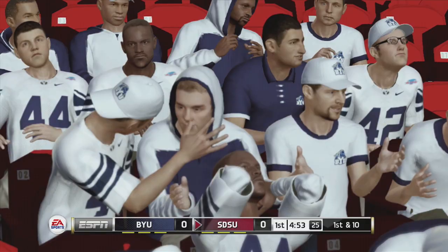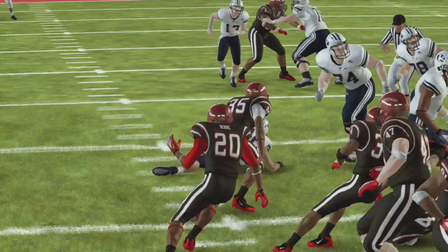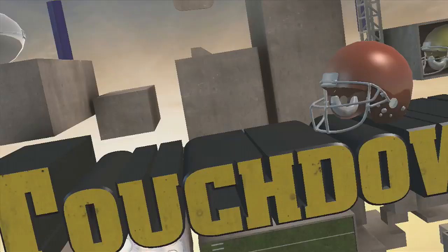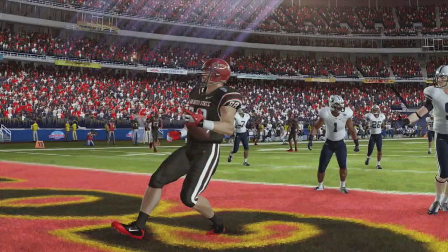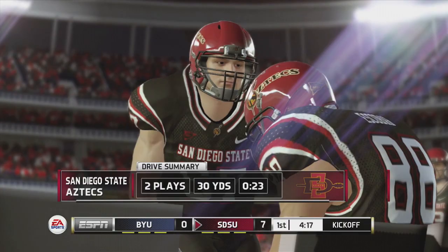And down he goes around the 43-yarder. That fumble gives these guys some added life. He drops back, comes across the middle — quick throw in the end zone. Touchdown! They looked awesome on that play. A well-thrown football and a great effort to get the ball into the end zone. A quick two-play, 30-yard drive, and they've come away with a touchdown.